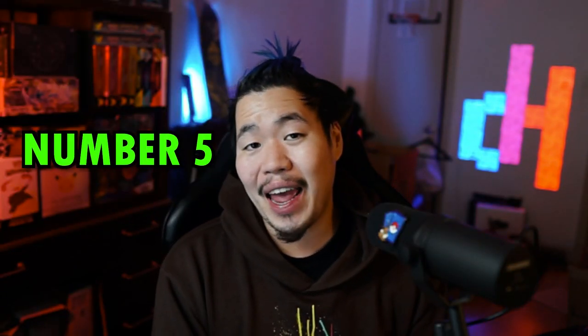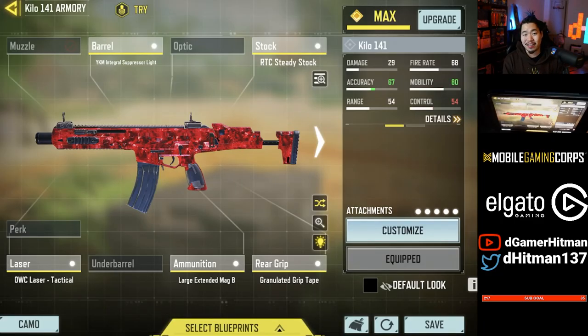At number 5, we have an AR that's probably the best and most consistent gun you can use — the Kilo. The Kilo has decent iron sights, not the best but not the worst. The downside was the aim shake, which they fixed a little in the last update. We're using mostly an ADS spread accuracy build with the Silence Integral Suppressor, Steady Stock, Granulate, and Laser Sight, plus the Large Extended Mag. This gives you a 50-round mag while being able to laser people even at longer distance.